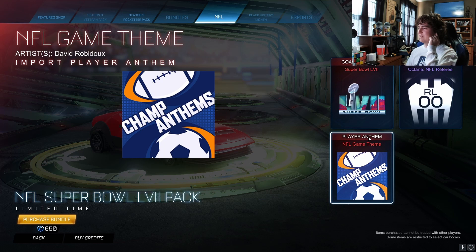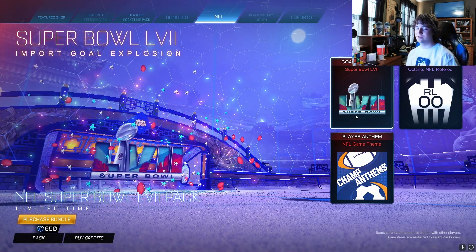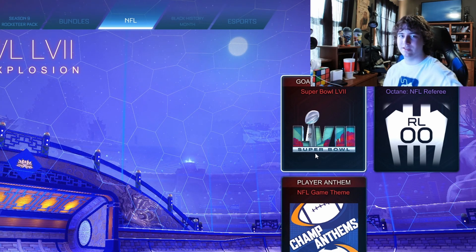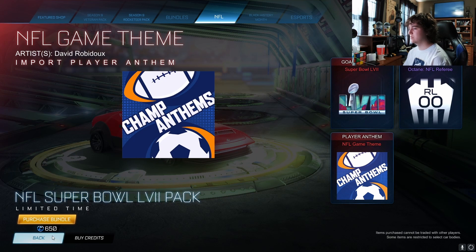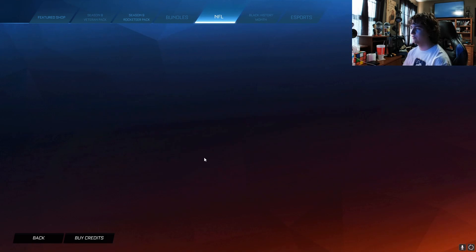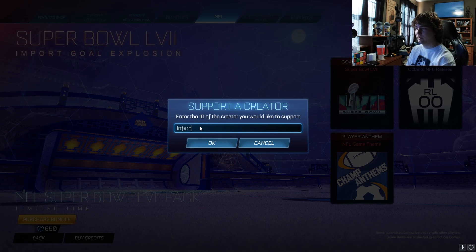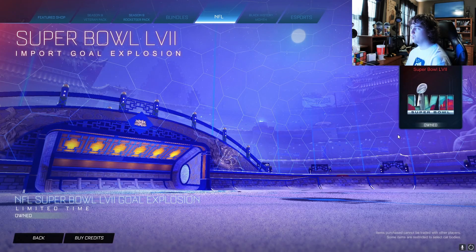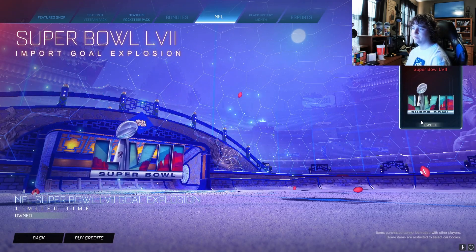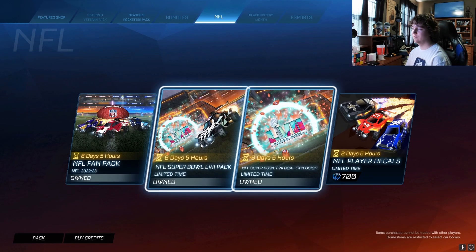Oh, this one — nice. I wouldn't show which one we're going to do. Like, if we could do the CBS or the Monday Night Football or something like that. I have a feeling Rocket League would have to pay royalties to CBS if we wanted to use their station's song. So just the overall game theme — that's pretty good. And this is only 650 credits, so we're going to go in and buy this. But before we do that, we're going to go ahead and use the support creator code. That also counts as this goal explosion here. If you want the goal explosion only, it's 500 credits. I don't think it's worth it — I would spend the extra 150 and get the decal at the very least.